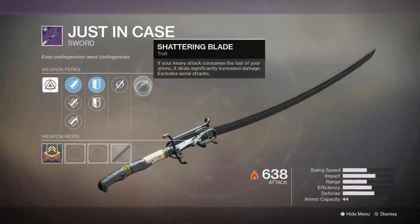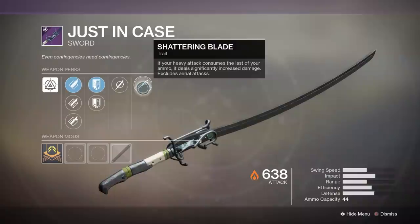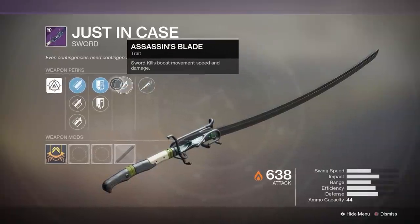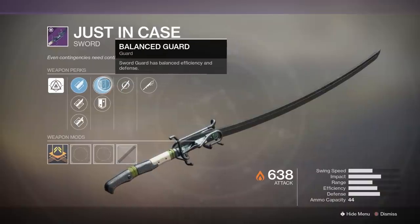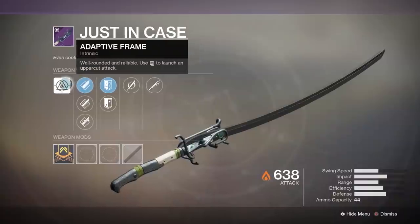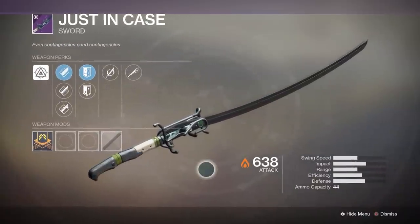The adaptive frame sword called Just-In-Case appears to come from clearing waves very quickly. It also has a curated roll that brings another new perk called Shattering Blade, where if your heavy attack consumes the last of your ammo, it will deal extra damage — this excludes aerial attacks, unfortunately. The roll also comes with Assassin's Blade, Burst Guard, and Honed Edge.